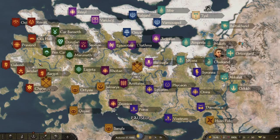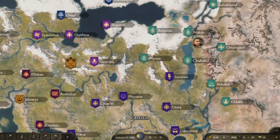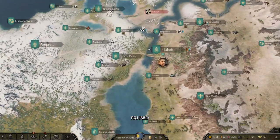In Bannerlord, there's a system in markets and villages: the more of an item they have, the lower the price; the less they have, the higher the price. Very simple supply and demand. If you have a lot of supply, the price drops to match demand. If there's a lot of demand, the price rises to match supply.